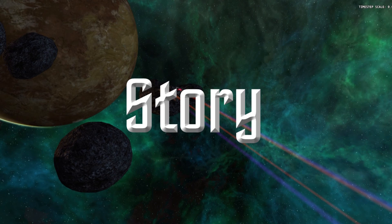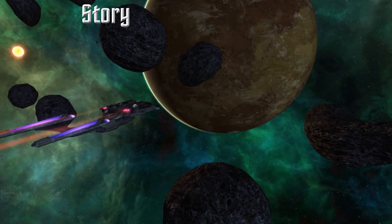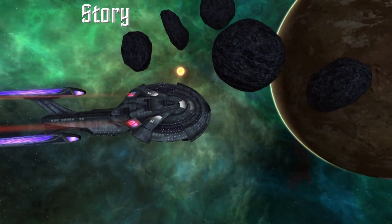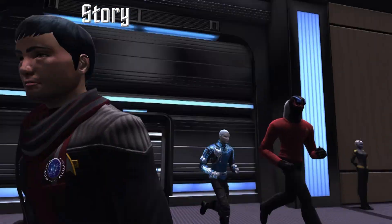You are sent to Romulan space to discover what happened to ships and personnel lost in previous failed missions, and to confirm the identity of their inside man. After meeting a couple of admirals and collecting intel, you proceed.